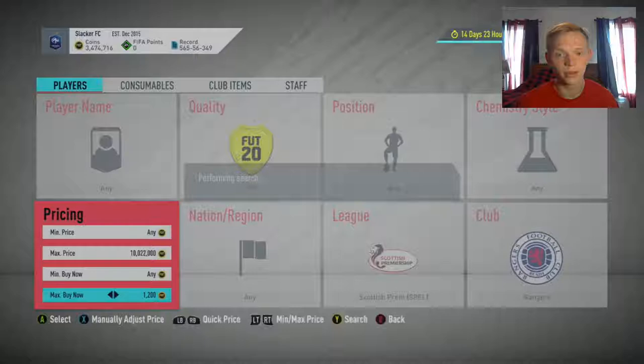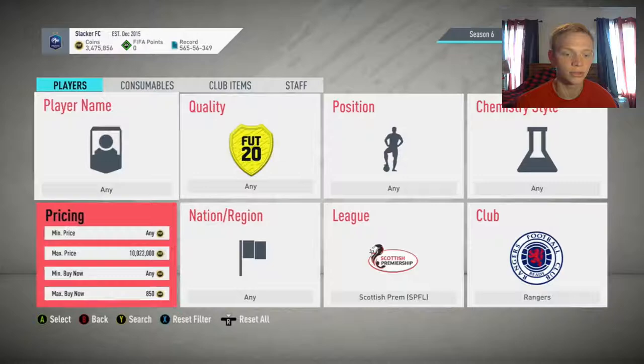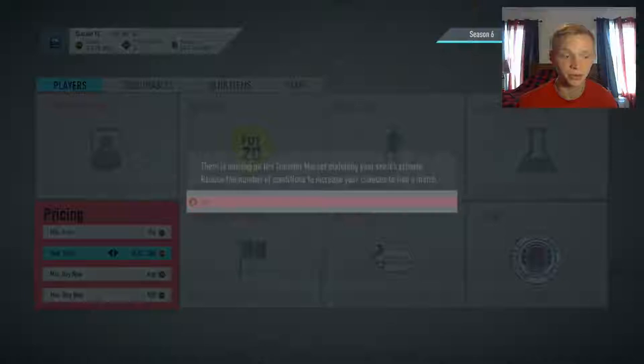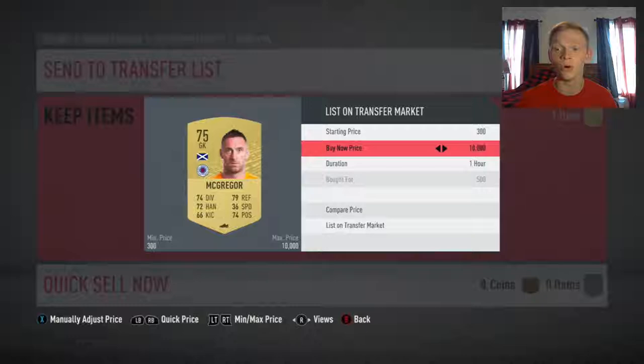Now looking at Rangers players — going for a bit less, around 900 coins. They have a lot of bronzes and silvers. I would snipe at around 550. Ryan Kent is one to look for. Silver ones can get listed for as low as 150 to 200 coins. We grab one at 500 — very easy. Gold Rangers players help with the rating, so we'll list him at 1,000.